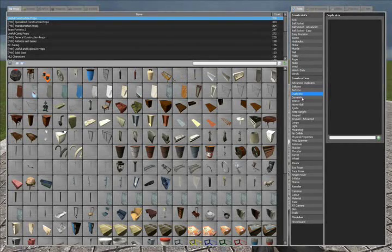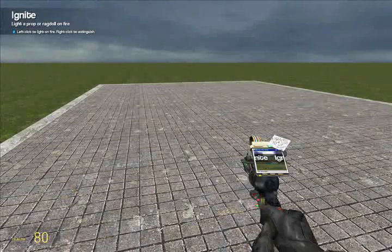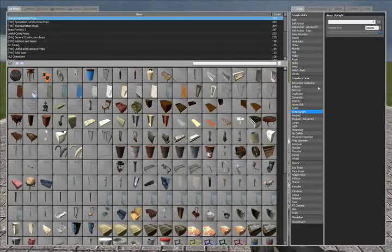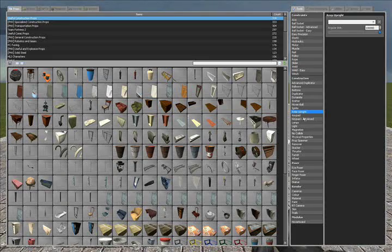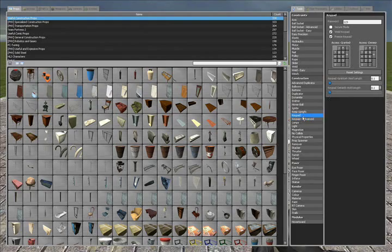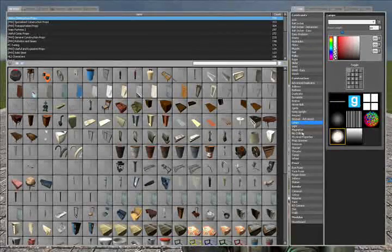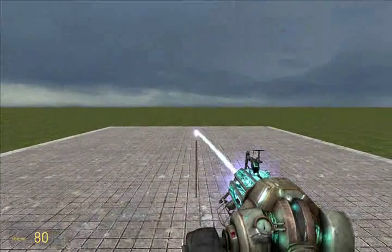Dynamite — don't need to get into that, numpad stuff. Hover ball, emitter — numpad stuff. Ignite is just kind of a screw-around tool. You can click on it, it puts something on fire; right-click it, it goes off fire. Keep upright makes it so things don't tip over — you can keep your car upright and it won't tip over. Keypad is actually an add-on, you guys probably won't have it. Lamp is kind of useless, but you can use it for lights if you're trying to make a dark area. Lights is the same thing — just a light instead of a lamp.